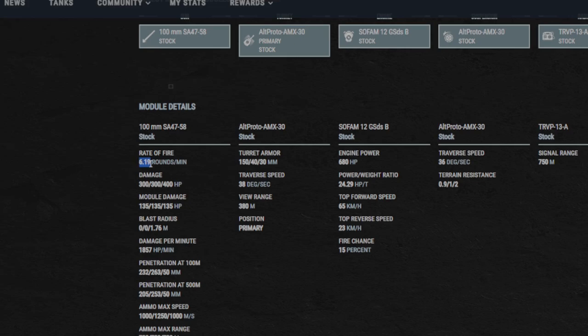6.919 rounds per minute. Currently with the loadout that I have, I have 8.48 rounds per minute on mine with rapid loading and gun rammer. Module damage is 135. This is a 100 millimeter caliber gun — not a 105, it's a 100 millimeter. High explosive blast radius is 1.76. Damage per minute is 1,857 base; currently mine is sitting at 2,544.